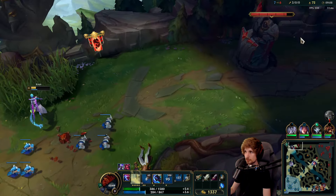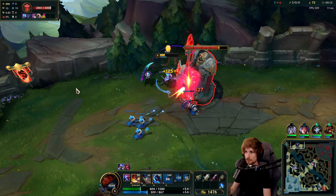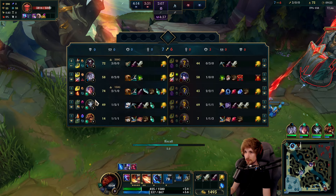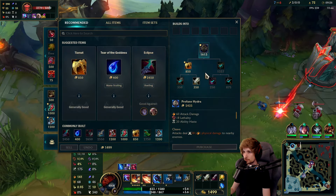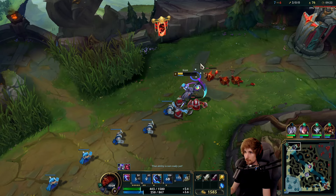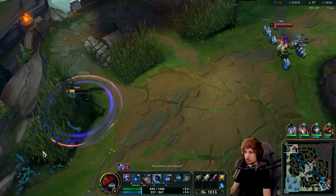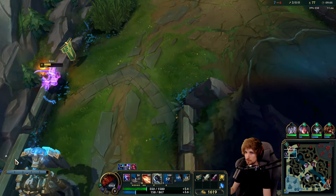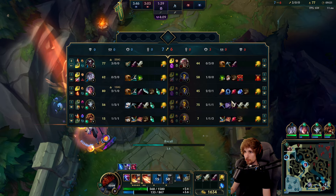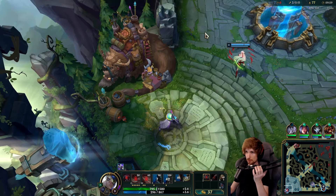We've got the whole wave. I'm just going to go for one plate so I can use that gold. I'm thinking about not going for Eclipse like I was planning, but instead going for Prophane Hydra because we're already winning the lane too hard anyways. I'll have my item if I speedrun this wave. Yeah, I have my item right now.